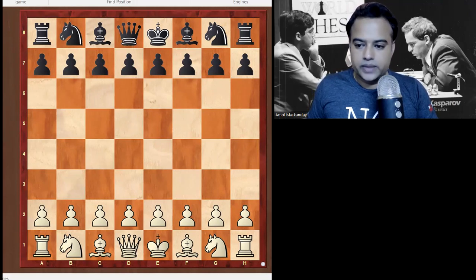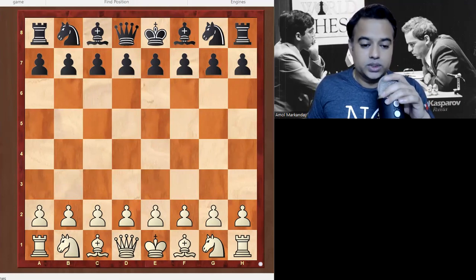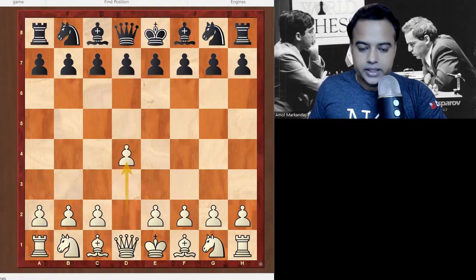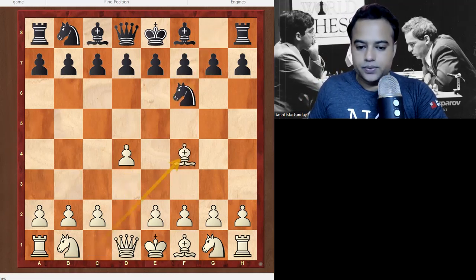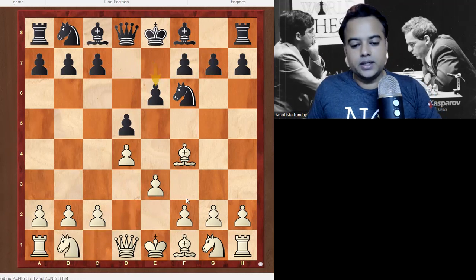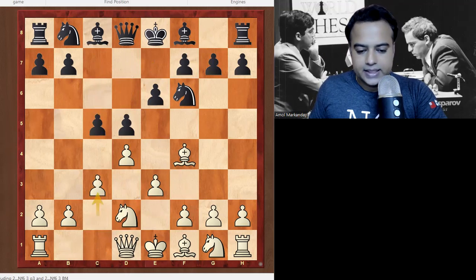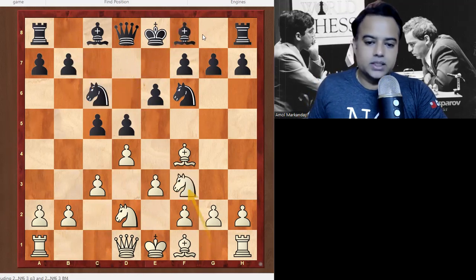Sam Shankland is also a very young super grandmaster. This game was played in 2014 when Gata Kamsky had a 2709 rating and Sam was 2610. The game started with d4. White played Nf6, Bishop f4 — typical London System style — d5, e3, e6, Nd2. Generally players play Nf3 here, but Kamsky played Nd2, c5, c3, completing the pyramid, Nc6, Nf3, Bishop d6.